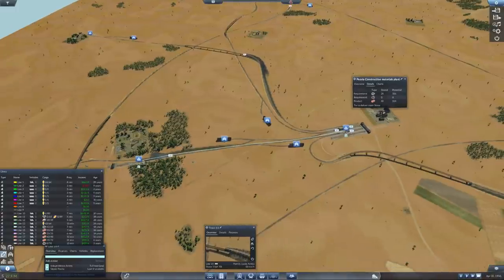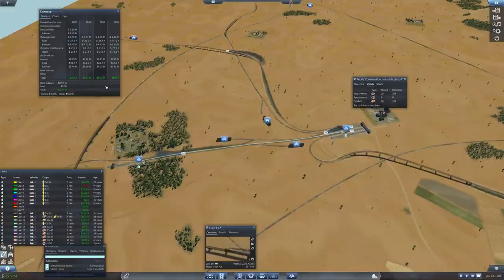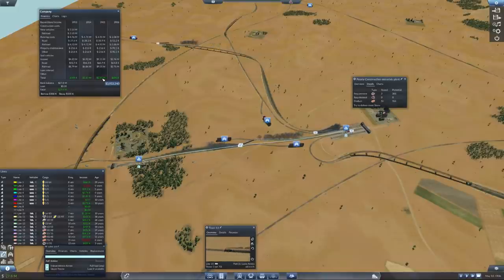Let's look at our money situation. 93 million. 1900, 1905. Income - Road, Railroad. Costs. Maintenance: 90k, or 200k in total - that's not too bad. Running costs are at around 4 million.